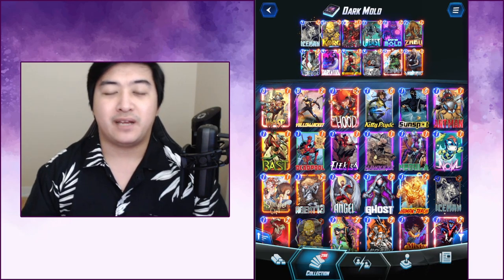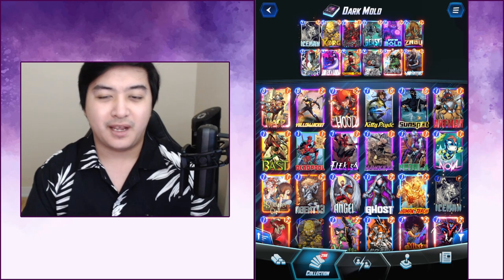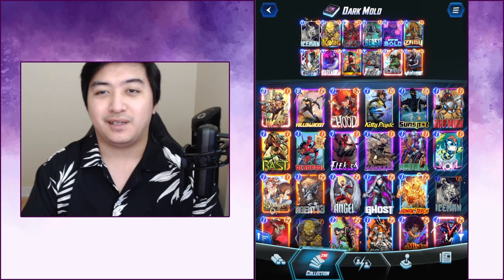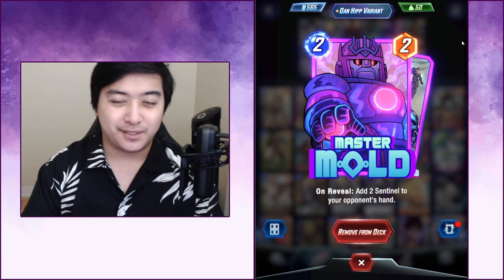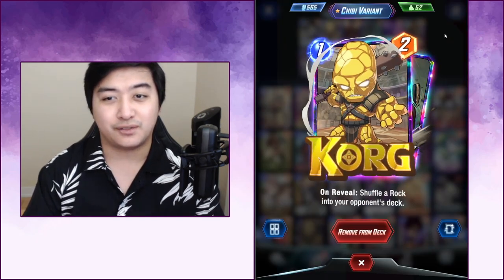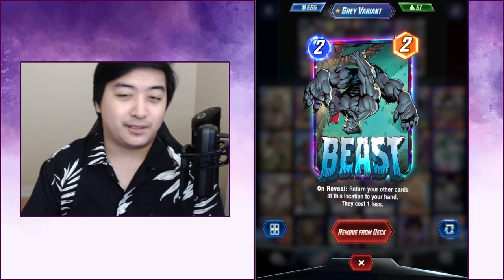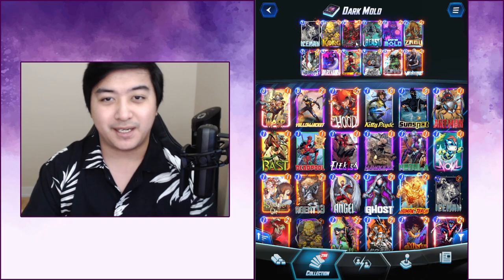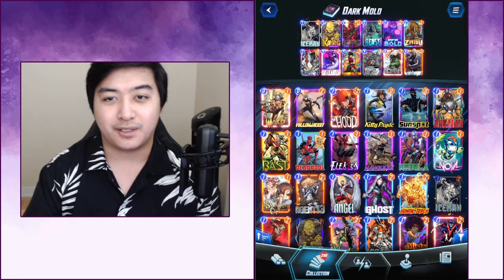Hey, what's going on guys? I have a pretty fun deck for you. This is more of a when-I-really-want-to-irritate-my-opponent deck. I'm sending them Master Mold, a bunch of Sentries, Black Widows, a bunch of Korgs, Rock Slide — and I can do that again with Beast, giving them even more Sentries, more Widows, more Rocks. With Zabu we can use Zabu on Dark Hawk.